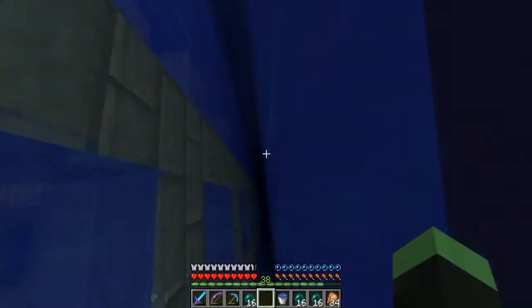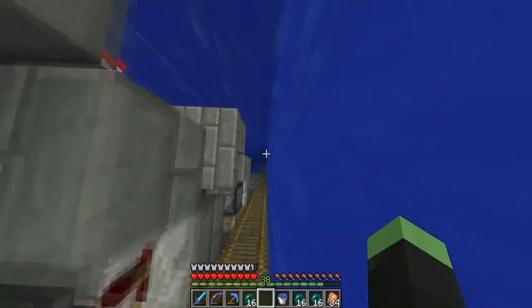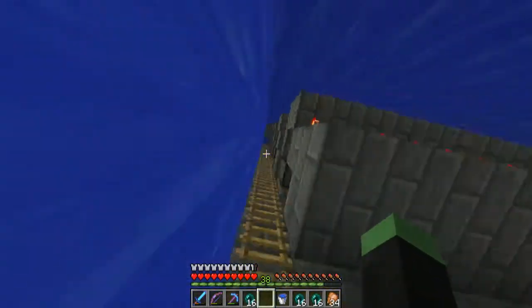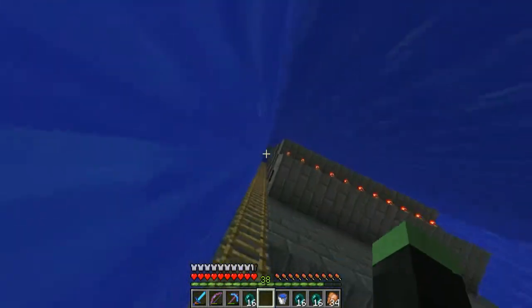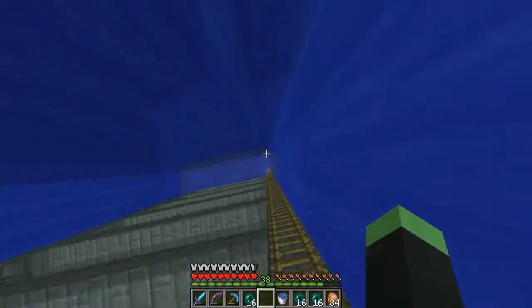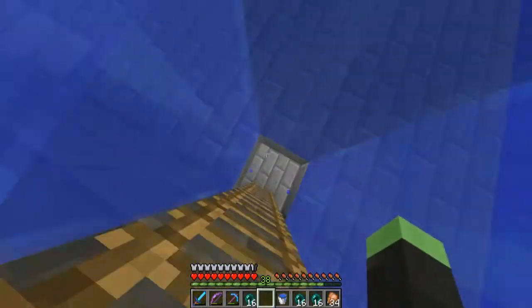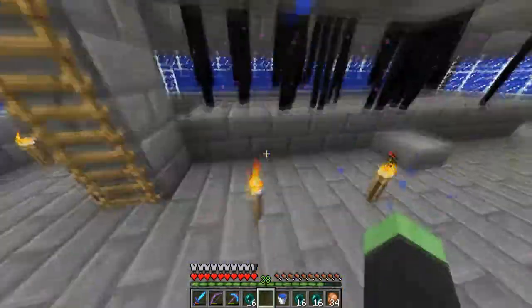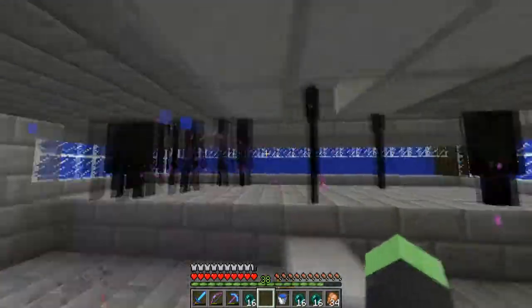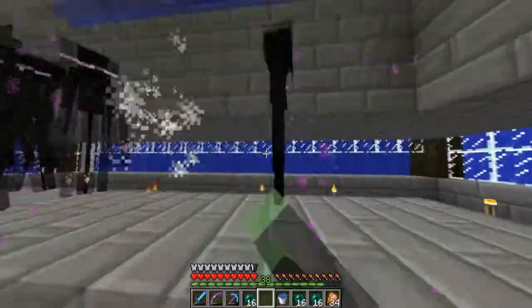They won't spawn when I'm up here, but they will when I'm down there. Putting water over it isn't conventional, but I couldn't think of another way to stop spawning on top. I could've put pressure plates up there, but mobs can teleport to them, fall down, get hurt, and teleport back up. There's no place around here they can teleport to, which makes this place really efficient.